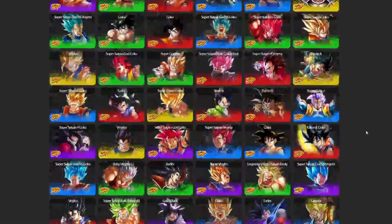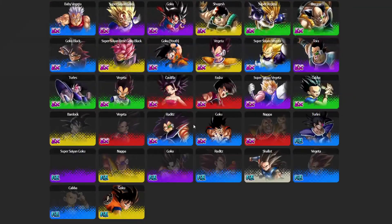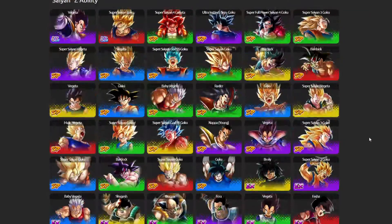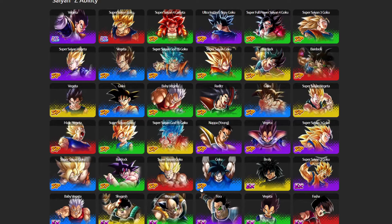Saiyans hasn't had a really viable blue unit going through most of the roster. It's only covered by Zenkai Blue Broly and Pantula Vegeta. Saiyans hasn't had a good blue unit recently — except Nami Goku and Zenkai Spirit Bomb Goku.